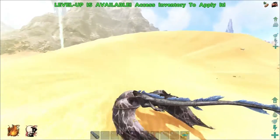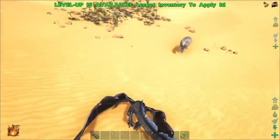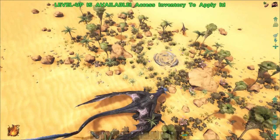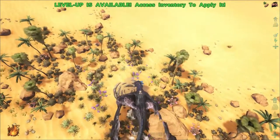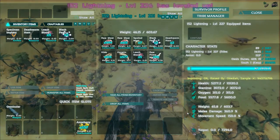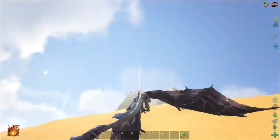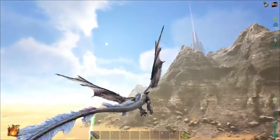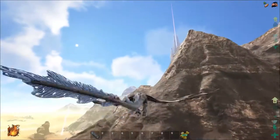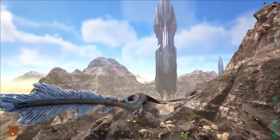We have everything we need to tame a mantis! I've heard there are sometimes deep sea loot crates in these little oases, but I'm not seeing anything. Time to level up — one, two, three, four, five, six — we're max leveled! This is a super wyvern now. I didn't bring any water and I'm almost dehydrated, so I need to get back to base.